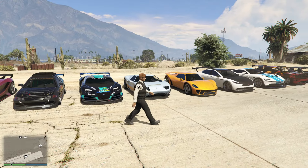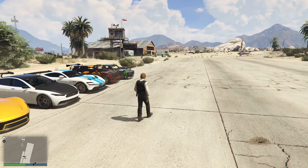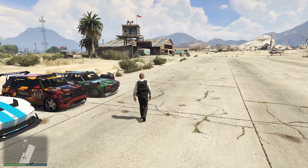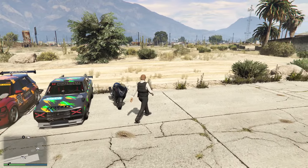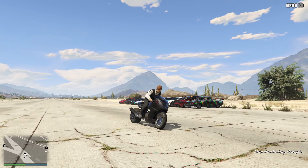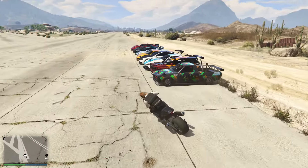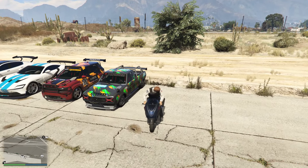You can see we got a whole bunch of cars that you're able to get your hands on, some of which are actually really good discounts this week. We're going to start off with the two free vehicles. We have the Podium vehicle, which is the Hakachu Drag. If you're playing on next-generation consoles, you can turn this into an HSW variant, making it the fastest motorcycle in the game and one of the best modes of transportation out there. So if you do get it for absolutely free, pretty dang sweet.